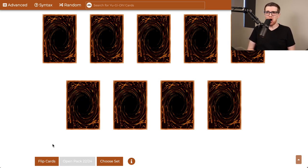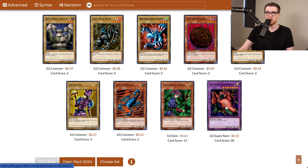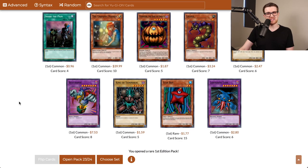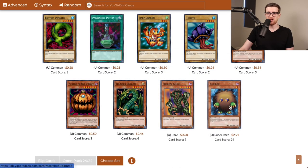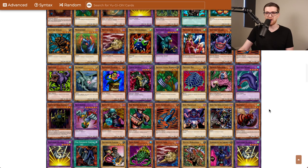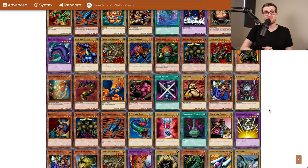Only a few packs left to go, and our pulls haven't been the greatest, so I'm really hoping we can round out some Seven-Colored Fish in these last few packs. There's a Magician of Faith, and holy shit — that is our third Twin-Headed Thunder Dragon. Technically we've pulled enough Supers to get Sangha, Kazejin, and Suijin — we just haven't gotten any of them, which is really disheartening. Share the Pain is an okay card but kind of a bad piece of removal. Last pack — another Shadow Ghoul, and we did get another Super Rare, Karibo. Overall, I definitely don't think this is the best Metal Raiders opening we've had, even though we pulled both Secret Rares. Let's load up Dueling Book — we have a lot of work to do.